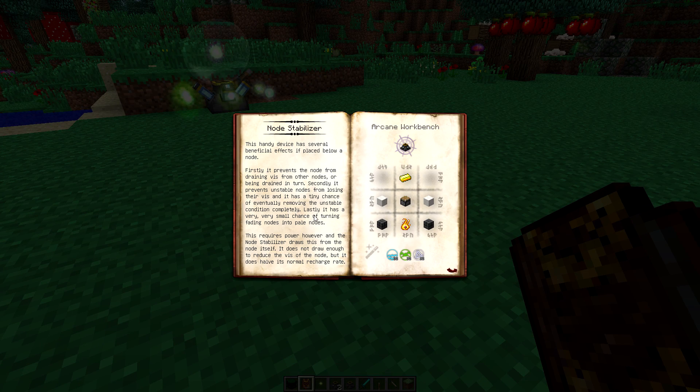Secondly, it prevents unstable nodes from losing their vis. Unstable nodes will sometimes lose their vis — I haven't covered nodes yet, I'm going to do a whole episode on all the different types. So firstly, it prevents a node from draining vis from other nodes or being drained in turn. Secondly, it prevents unstable nodes from losing their vis, and has a tiny chance of eventually removing the unstable condition completely.